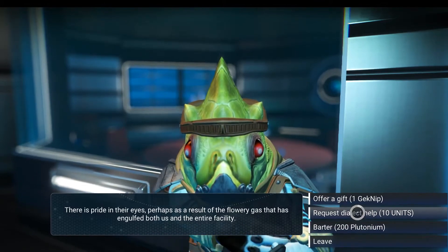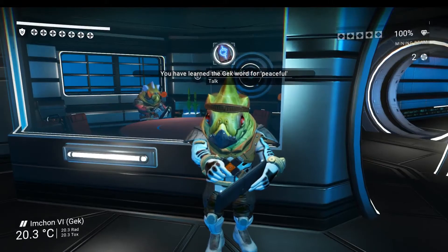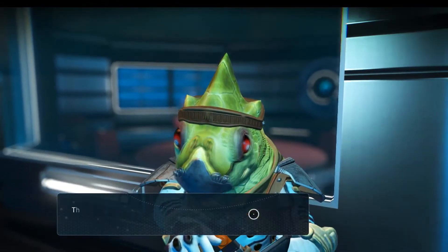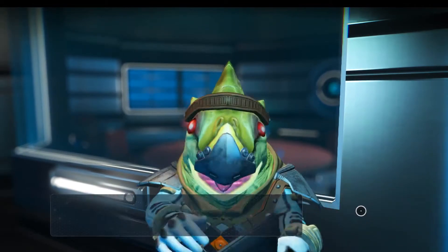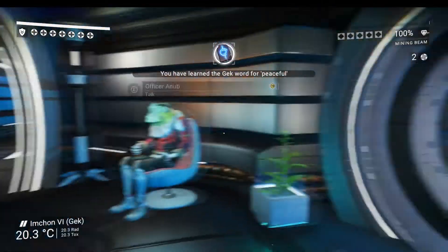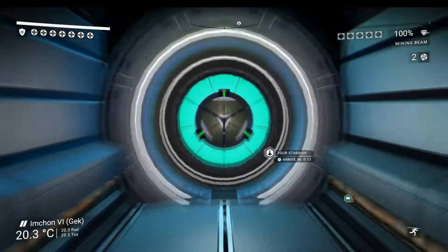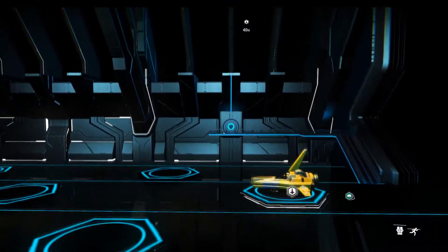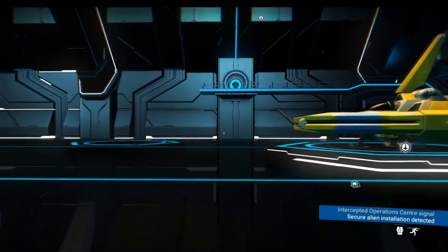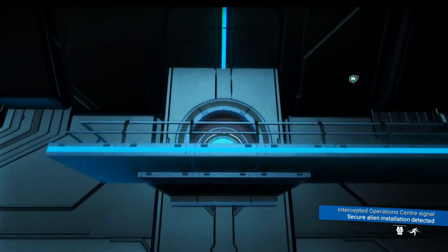I'll barter and get some language words. I'll ask for directions to a place of interest — the Gek word for peaceful. An operation center has been detected. Of course we're going to go check the missions. I've been neglecting the missions a little bit while working very hard on the base.